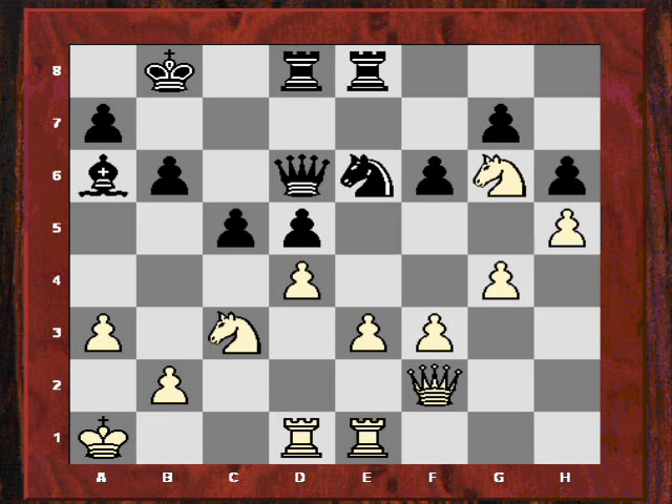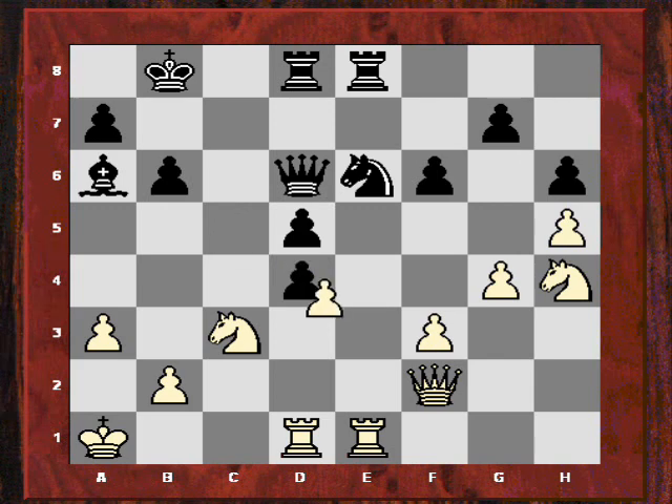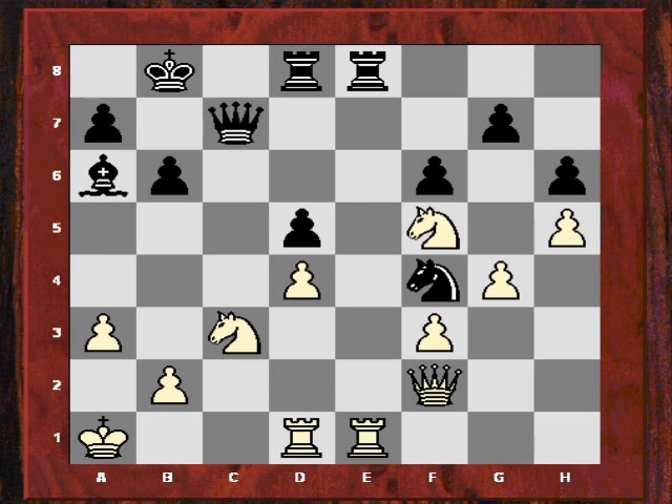Now c5. So here Nh4, holding onto d4, not wanting to play dxc5 for the moment. Again Karpov reduces the tension in the center, and he has the idea of Nf4 to pound on that f4 square. Nf5 though, Qc7 — maybe it's starting to get a little bit tricky.